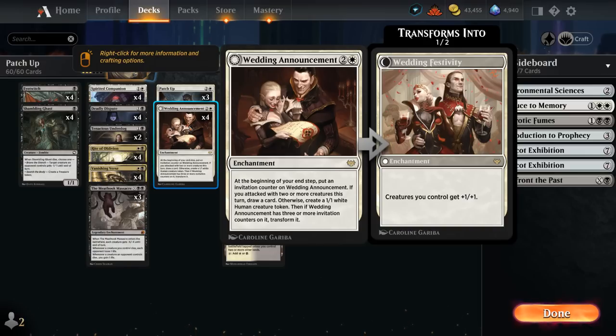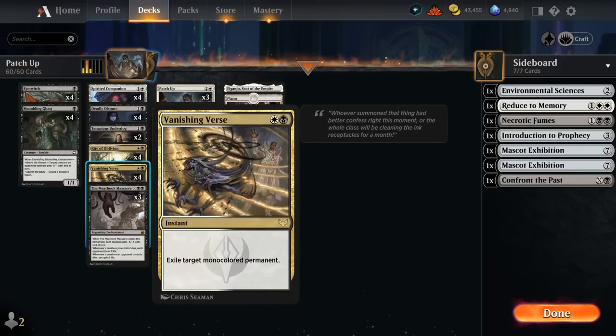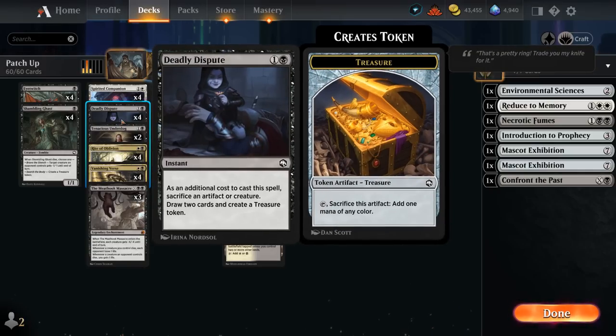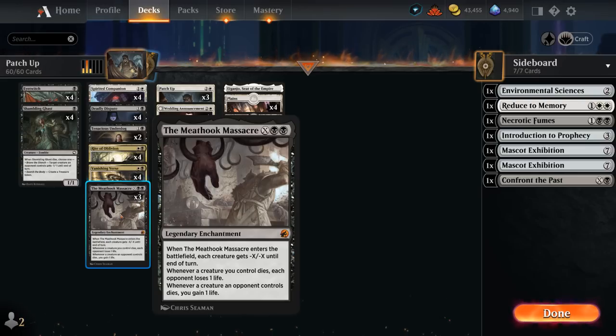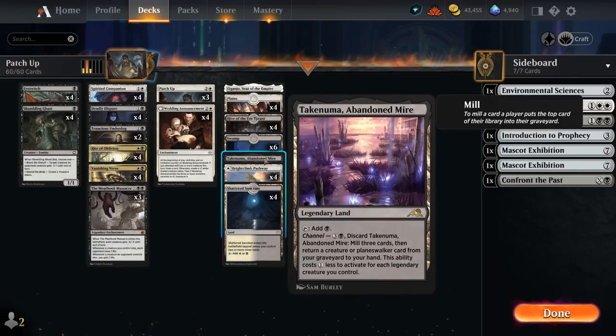We need a ton of interaction as well. We've got cheap quality removal by splashing White with four copies of Rite of Oblivion, which requires an extra sacrifice to exile any target non-land permanent and can flash it back for four mana. With all the tokens and random 1/1s we don't mind sacrificing, it's pretty easy to enable. Then there's Vanishing Verse as the instant-speed removal spell, exiling a mono-colored permanent. Deadly Dispute is another way to sacrifice creatures for card advantage and a treasure token. Meat Hook Massacre is a sweeper to reset the board and drain the opponent as our creatures die, so it also acts as a win condition. Our mana base includes four copies of Hive, which can turn into a creature to help close out the game, plus some channel lands with Eiganjo and Abandoned Mire.